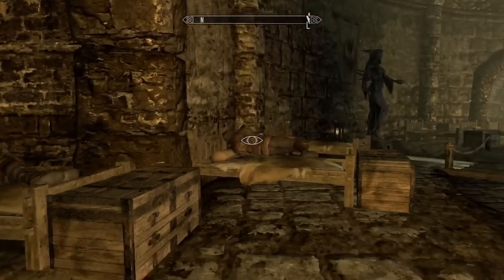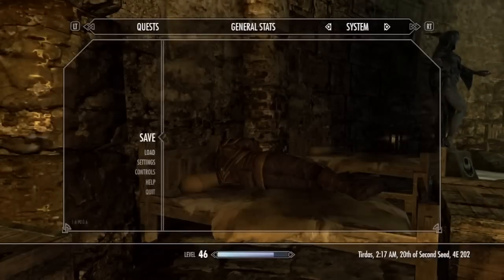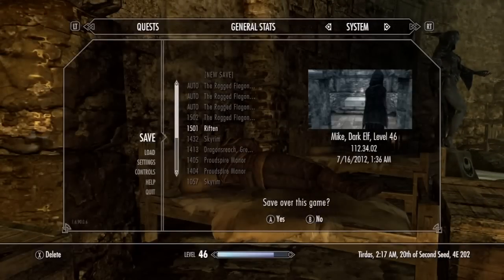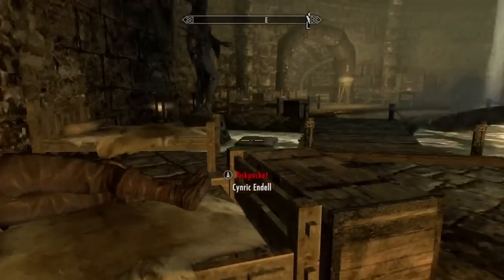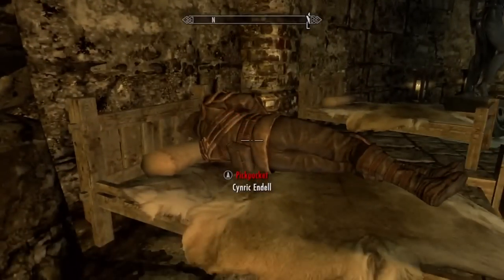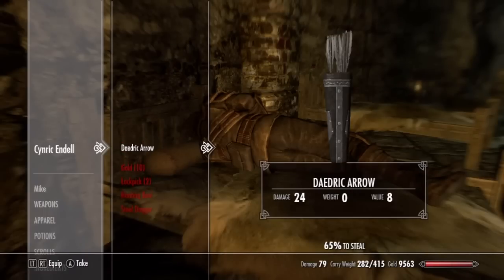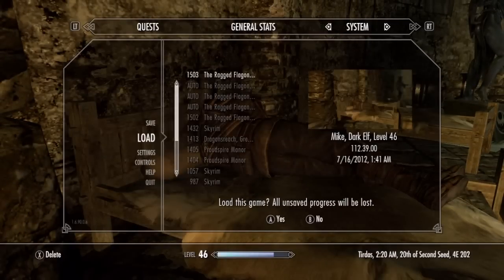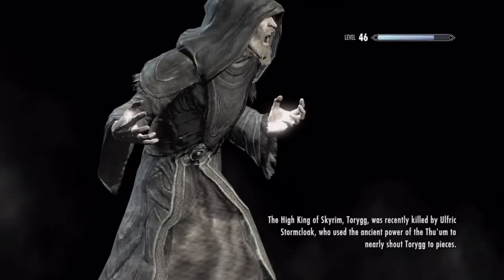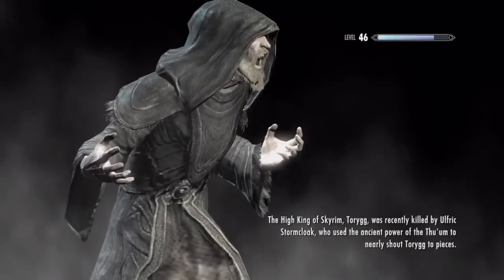There we go — you want to get crouched, make sure you're hidden. Save. Then you want to pickpocket this guy. I'm hidden, so — pickpocket. He has Daedric arrows because I already gave him some. What you want to do is take them — oh, he caught me. Yeah, if your pickpocket skill is high it's easier. Pretty sure you have to do this every time. I'll fast forward until I actually get it.